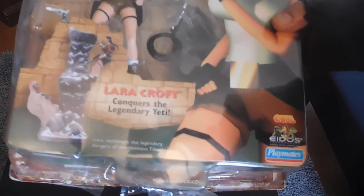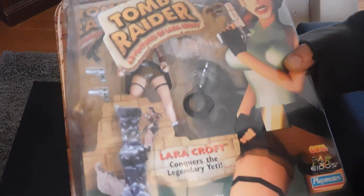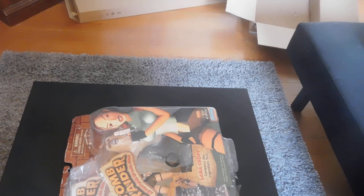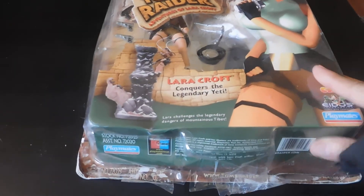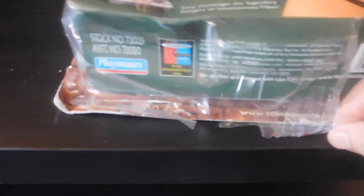It's a little hard to see with the glare, but I'm going to take it out. Basically it's Tomb Raider — this one is called 'Conquering the Legendary Yeti.' As you can see it's even moving because the package is not a hundred percent — it's opened up a little bit and it's damaged. I'm going to reposition the camera. You can see the packaging is a little damaged on the bottom; there's some tape just holding it and it's a little worn out, actually coming apart.